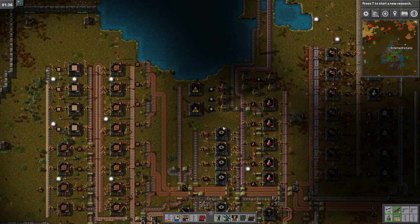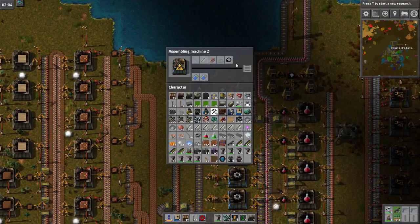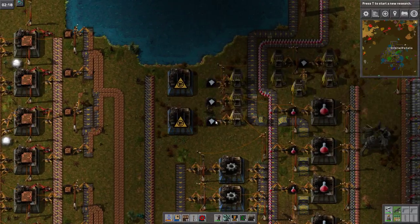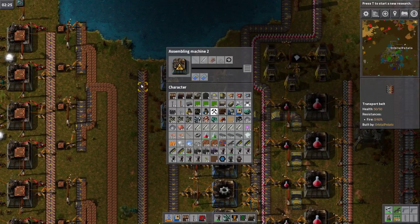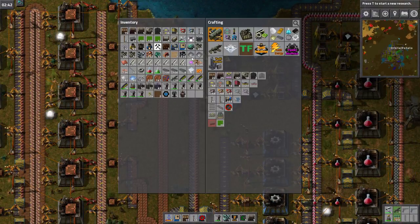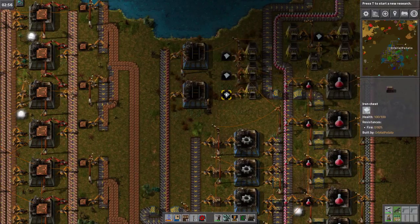Ladies and gentlemen, hello and welcome back to Factorio Undefeatable. My name, of course, is ObedoPotato. We are on our mission to create our very own wooden rail production area, and it's going pretty well. We've already got two out of the three components, which I kind of want to say is not actually that bad. We're not in a bad place at all.